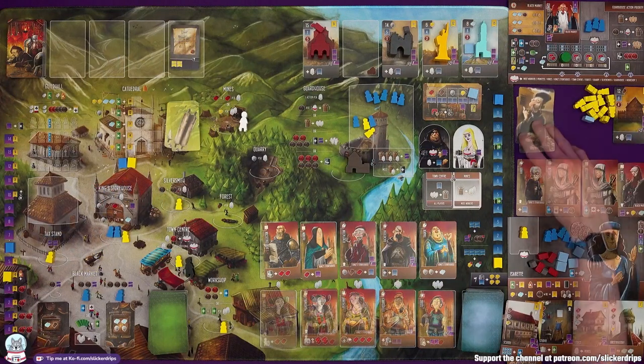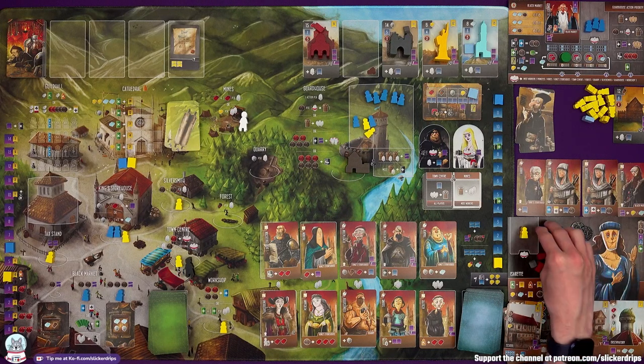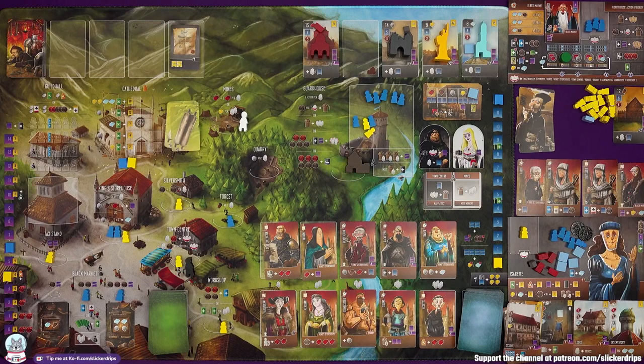That is a big win for them I think. I would like some resources — I need to build this school: three wood, three stone, one gold. I've got two stone, so let's build up some wood. Let's go to the forest — a wood per worker, that's one wood.